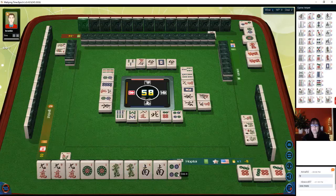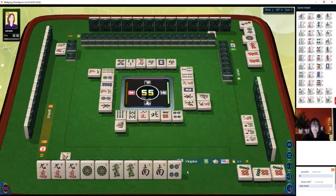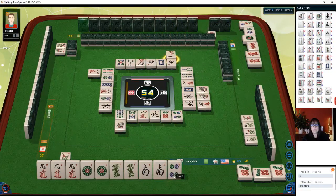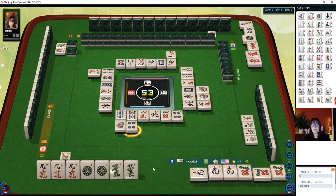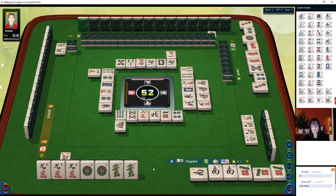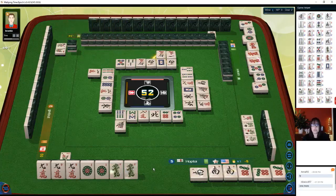One bam — let's see if we can pong the green or south. South wind — we'll pong. That's two points. Now we're ready on a double wait — we won't get any value for the wait itself. We're ready on a one dot or green dragon. The one dot gives us a point for a terminal pong; the green dragon gives two points for a dragon pung.